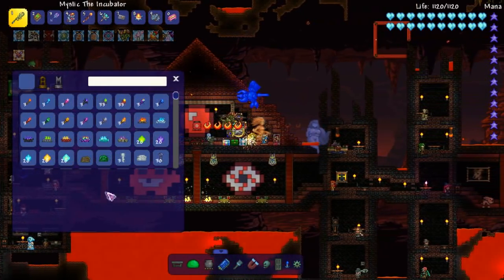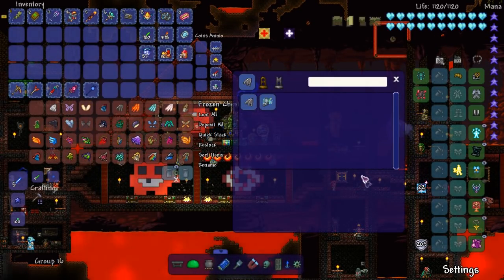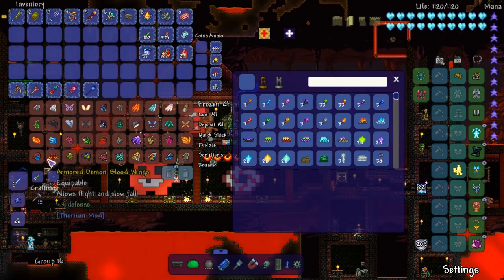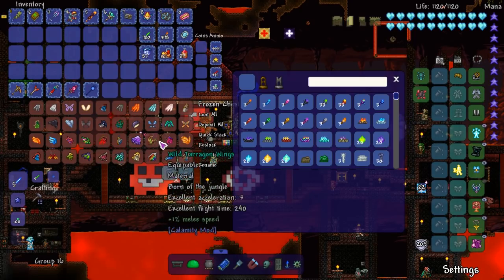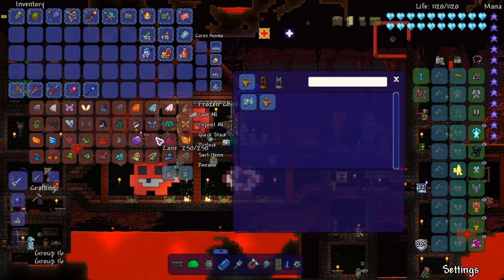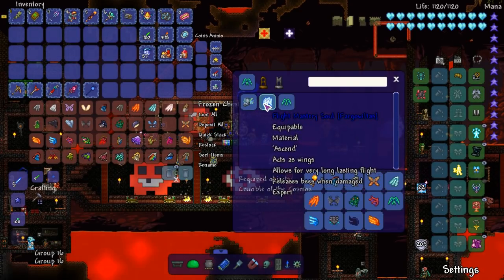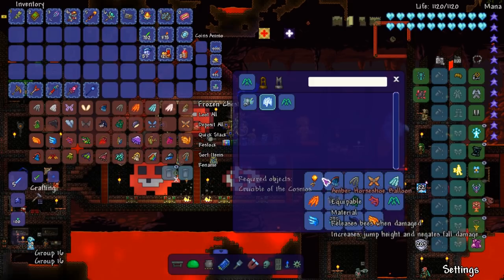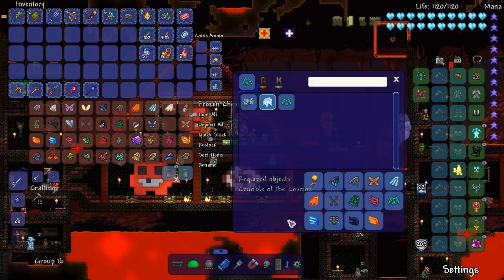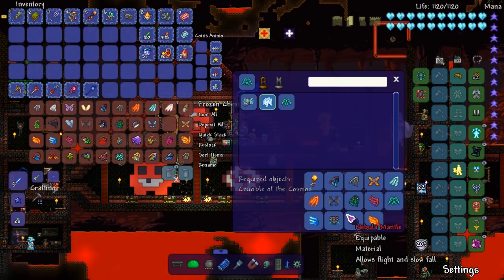What are we going to do with all these wings, you asked? Well, good question. Let's take a quick peep here. Flight Mastery Soul — this is what we're going to craft. Why do we need that? We're going to be crafting this, and that will pretty much 100% boom — Larkus' quest is complete.